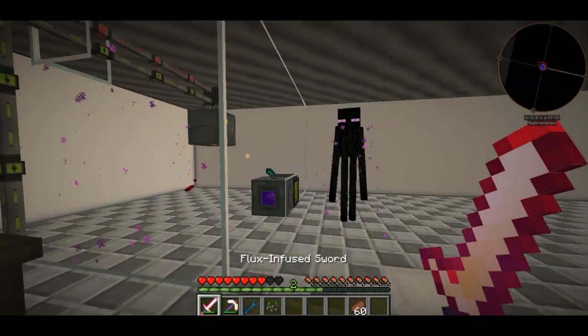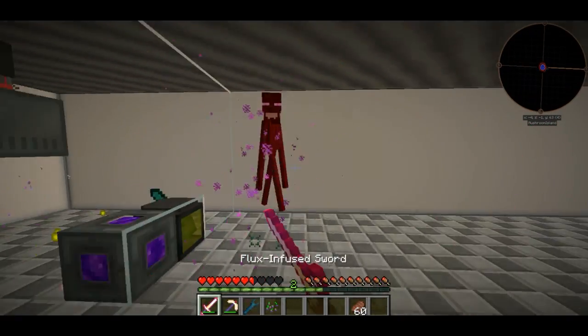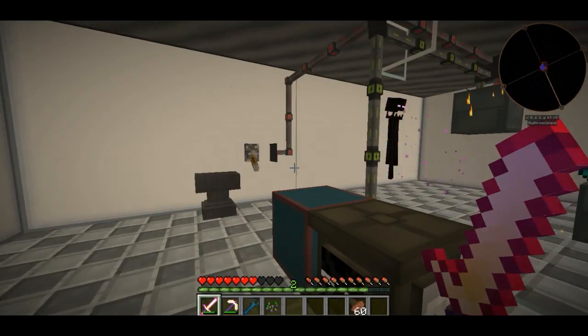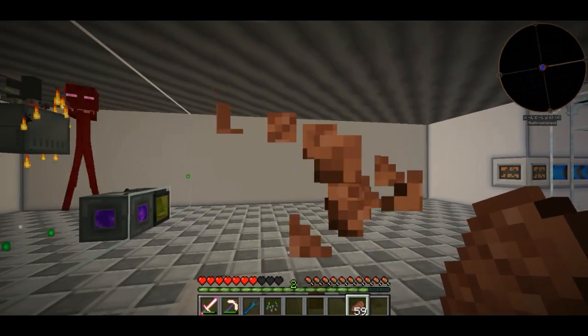Although it does look like the Powered Spawner is spawning mobs outside of the glass pen we made. So goodbye from Plays of Plum from the Sea Caps.